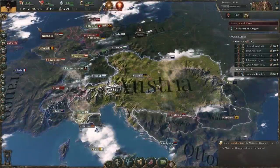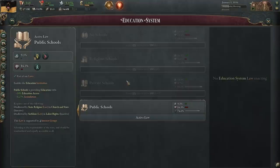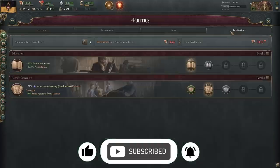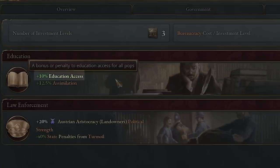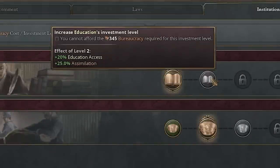The best way to increase literacy is to invest in an education system. Under your laws, there are a few choices for education system: religious, private schools, or public. These vary depending on your nation and how developed it is, but getting any one of them unlocks an institution that starts increasing education access. You'll see it's plus 10%, and as you invest more bureaucracy into it, this will increase and over time raise your literacy. You want to get this started as soon as it's feasible.